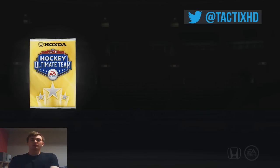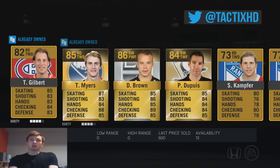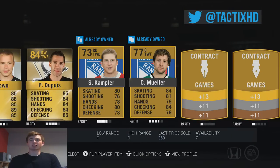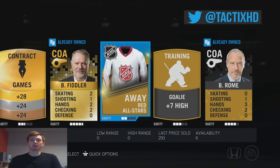Moving on to the Premium Jumbos now guys — the 17.5k packs. Hopefully better luck in these. Not bad — we got Tyler Myers, 2,500; Justin Brown; Pascal Dupuis; Battlers Contracts; Recovery; Fiddler; Red All-Star Jersey — so it's an alright pack.